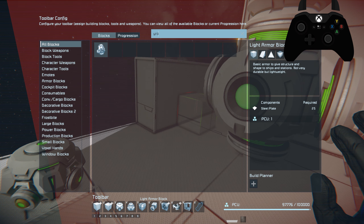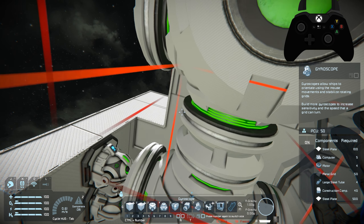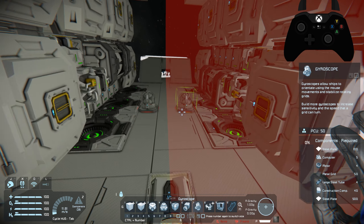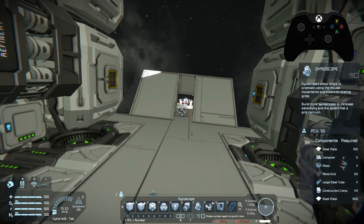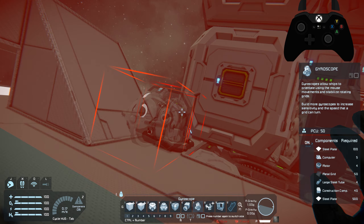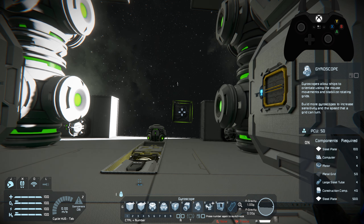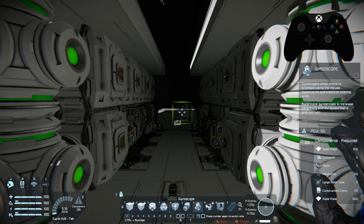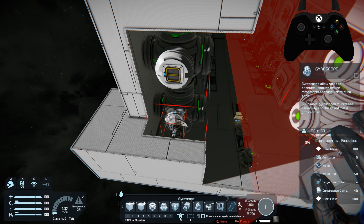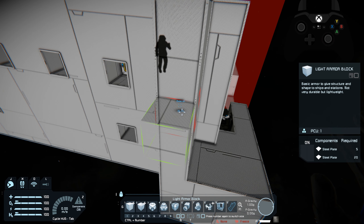We want to put gyroscopes pretty much everywhere in the ship. We don't want them all in one place just in case we get attacked and the gyros get taken out. It's never a good idea to put all your gyroscopes — or anything like that — in one place. If you want a truly functional ship, place things all over. That way no single hit can ever fully take you out. This applies to both pirates and players, because pirates can actually target specific things in your ship.